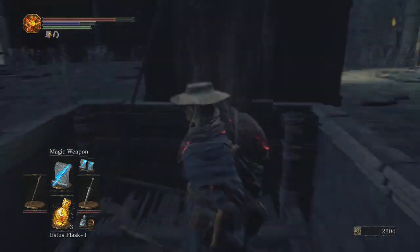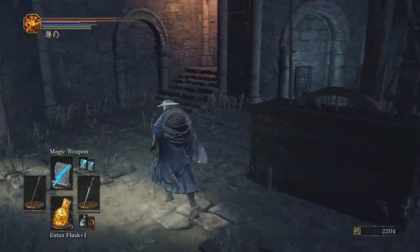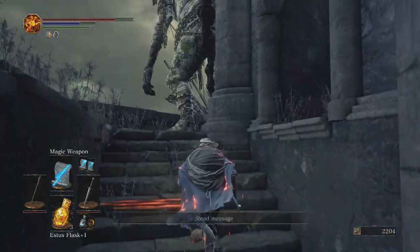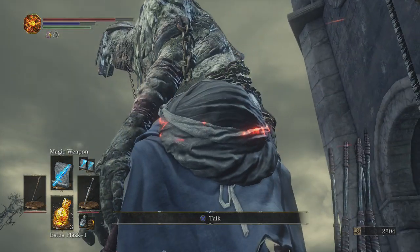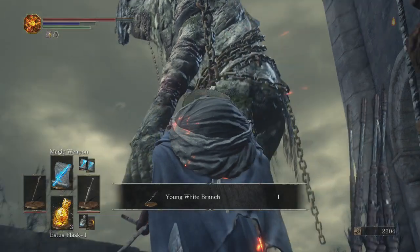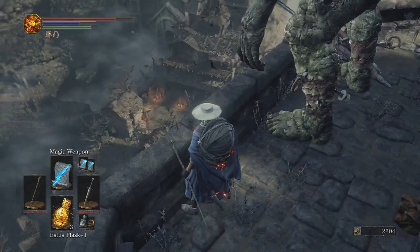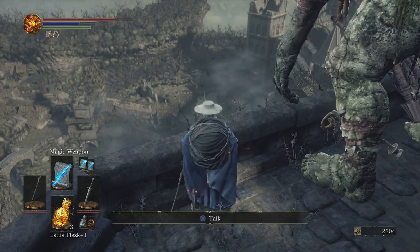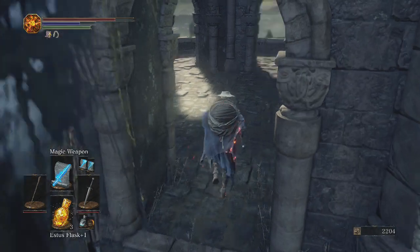There's also a little ledge right there, so after we're done talking to this certain somebody maybe we can go to that ledge. It's a giant - let's talk to this homie. What's up? Pretty much we make peace; he's not going to shoot any arrows at us anymore. And if we stand near that white tree you can see out in the distance, he will shoot all the enemies around us. So pretty much he's not going to cause us any harm anymore.